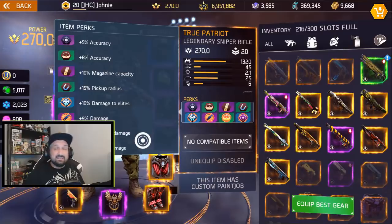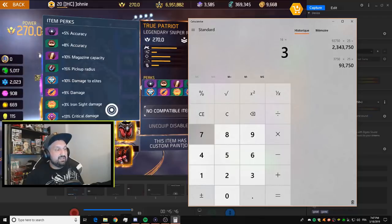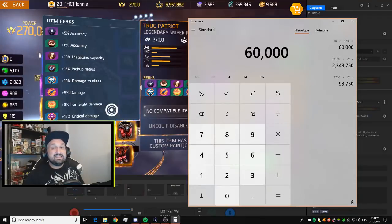I needed to open 16 boxes. Quick math: 16 times 3,750 is 60,000 fame. So it's not 90,000 — it's 60,000. And it's not divided equally — not 10,000 fame per perk — because the last perk took about four boxes, so there's a progression. Check my fame now versus when I started: it is 60,000 fame, no longer 90,000.